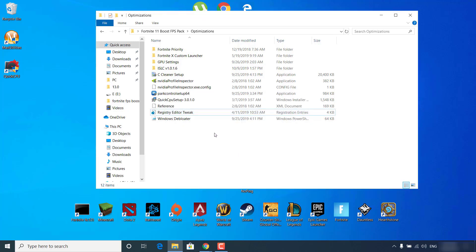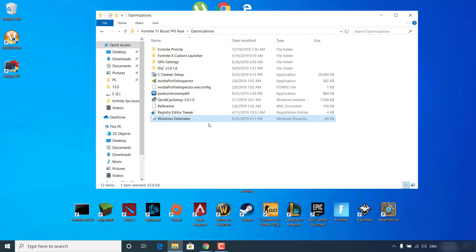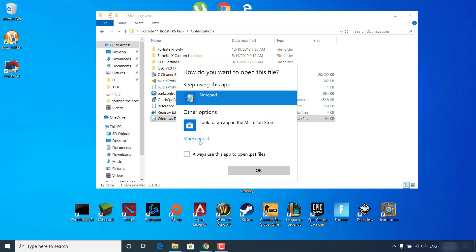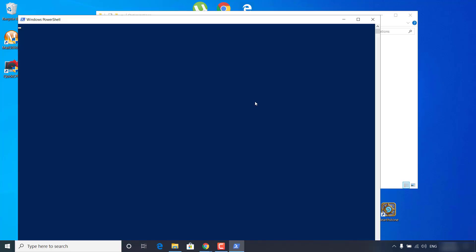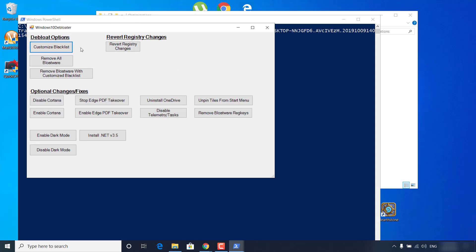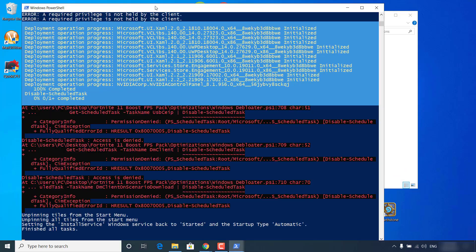Right-click on Windows Debloater and click 'Run with PowerShell'. If you can't see that option, click 'Open with' and select PowerShell from the list. Once it opens, click 'Remove all Bloatware' and wait for the script to finish. Once done, it should say 'Finished all tasks' — you can now close Windows PowerShell.